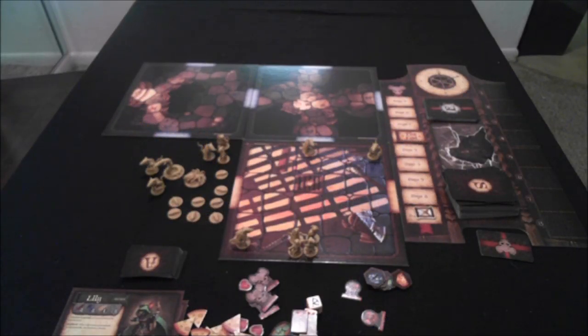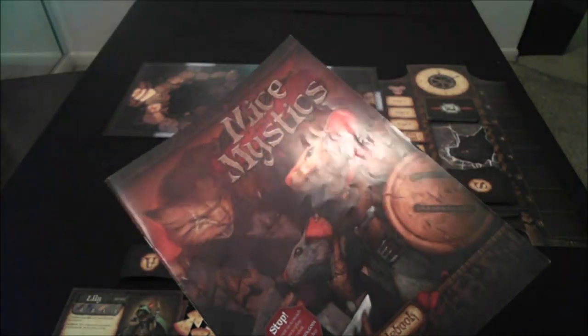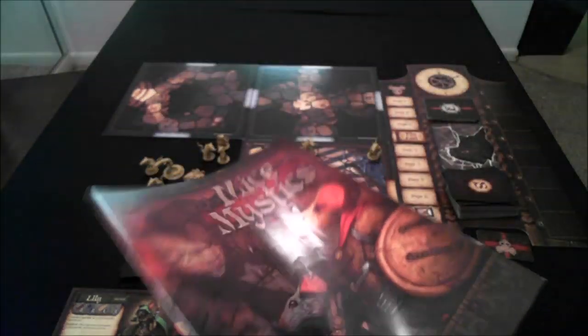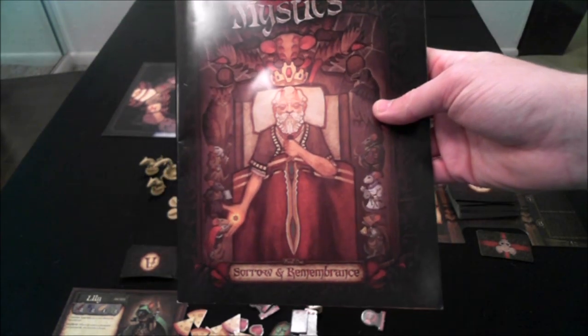Mice and Mystics is a cooperative game for one to four players. Even though it's not too complicated, there are a lot of little rules to keep track of, so I can't give you a comprehensive rules guide but just a general overview. At the beginning of the game, the most important thing is to look through the two different books that come with the game. First you have the base rulebook, which tells you all the game mechanics. There's also a video online from Watch It Played which is pretty good for learning the general rules.